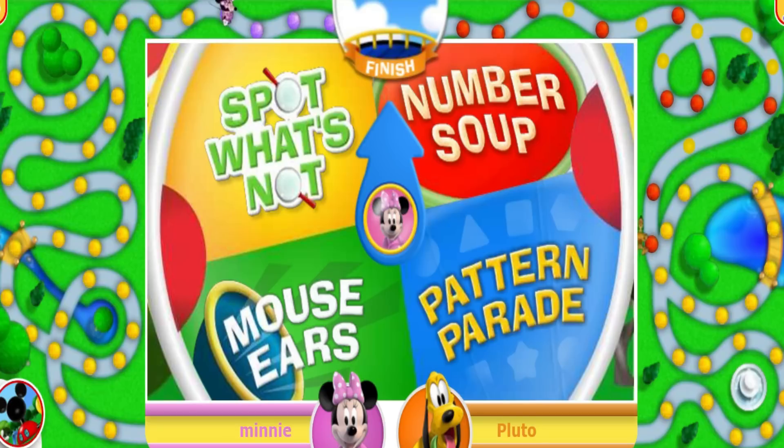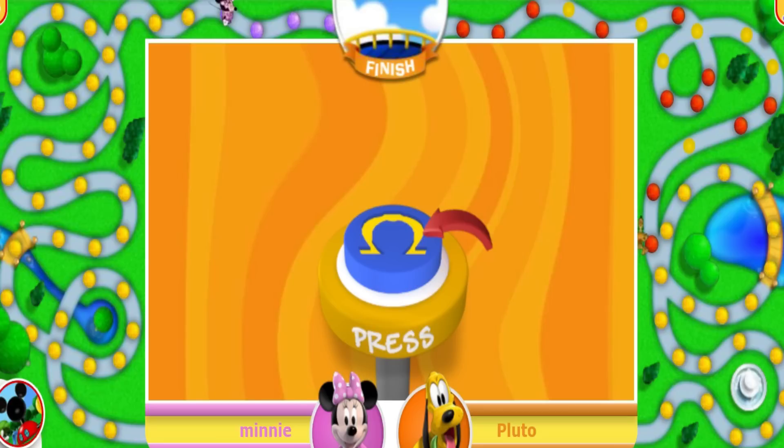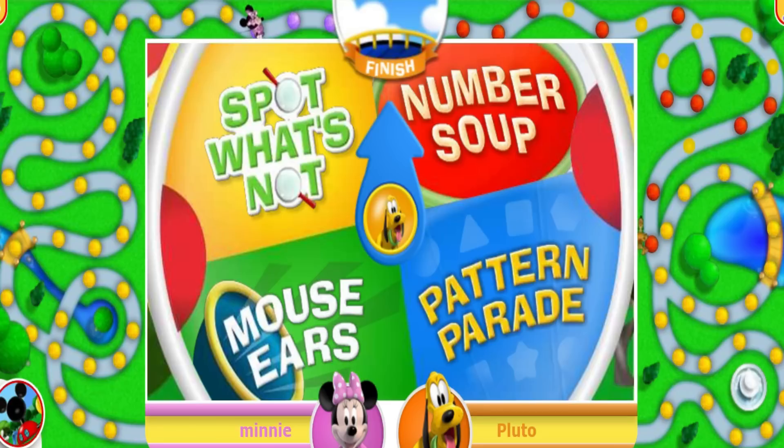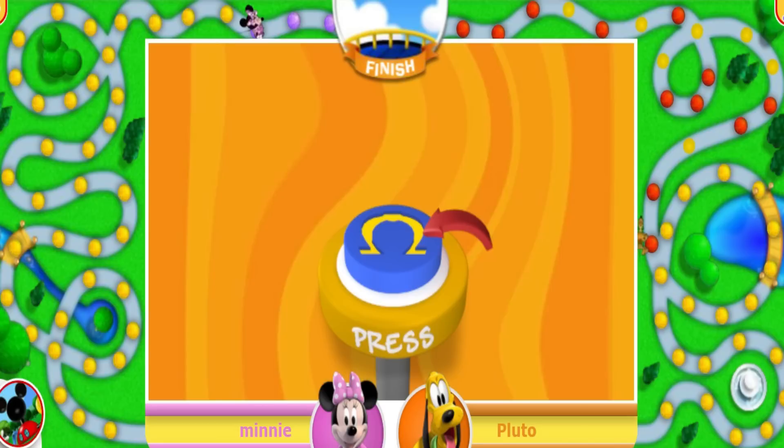Now it's Minnie's turn! Ready to spin the challenge wheel? Just give it a click! Mouse ears! Do you hear what I hear? Take a listen to the noise box and then click on the picture that matches the sound! Here it comes! You got it — a cow sounds like this! That means you get to move one space! Now it's Pluto's turn! Click the challenge wheel to give it a spin! Number Soup! Soup's on! That's the number! One, two, three, four — fantastic! That means you get to move three spaces! One, two, three!